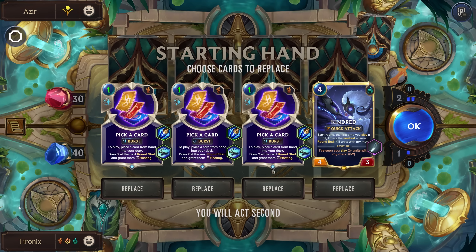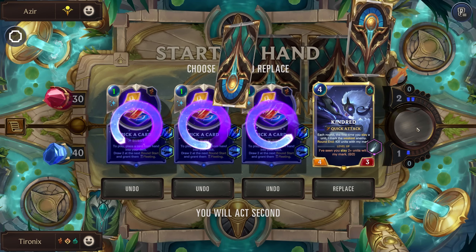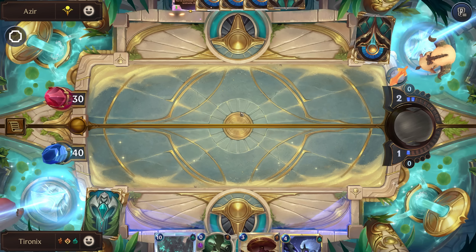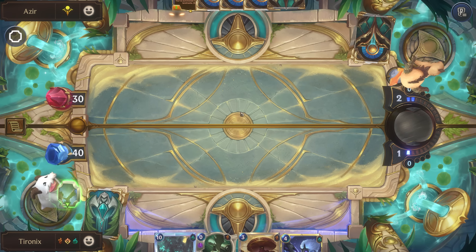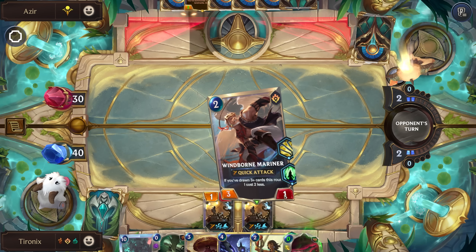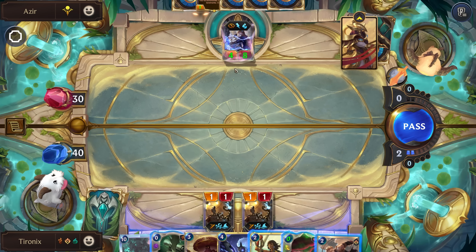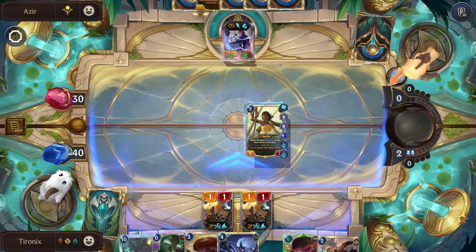Azir with Level Up — perfect, I was hoping we'd get Kindred this game. Normally you'd probably want to spread out your level ups or items between your two champions, but that Focusing Crystal is just too strong to pass up. That's annoying, but there's not really anything we can do about it.